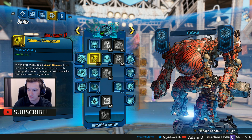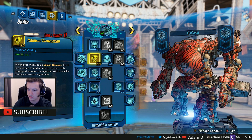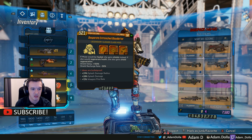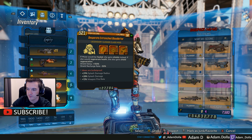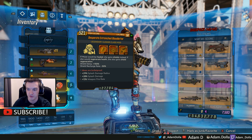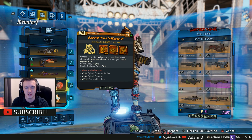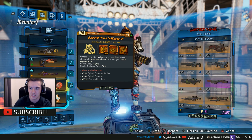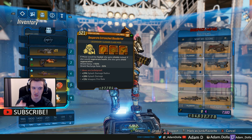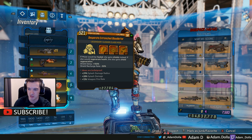Okay, Borderlands 2 hotfixes — so for Moze, what they did was basically nerf this class mod. The recharge delay is now 150, meaning it's supposed to recharge slower. I honestly don't fully understand what they're doing here, because they didn't actually go after what was making her super busted. They tried to nerf her delay and recharge rate, but it really doesn't make that big of a difference.